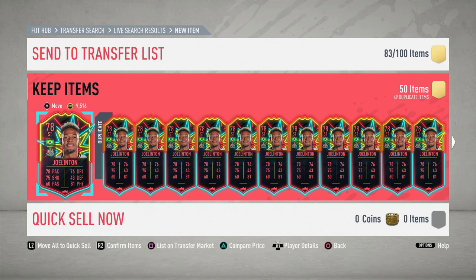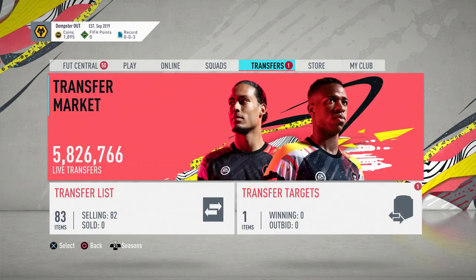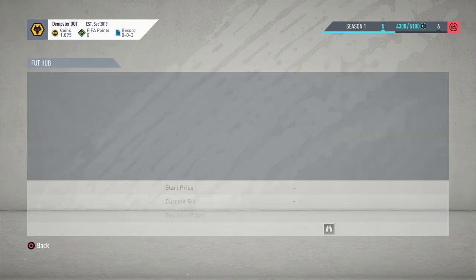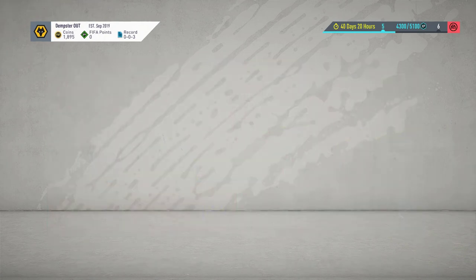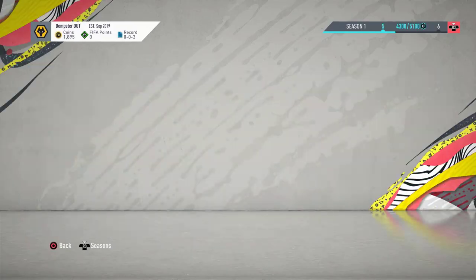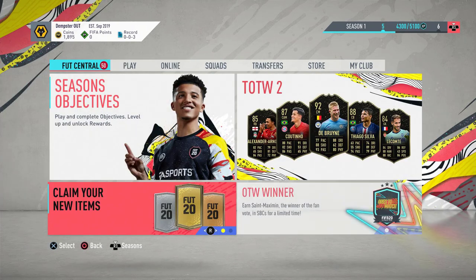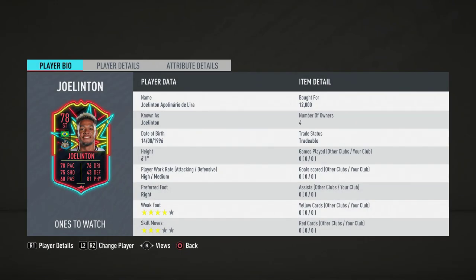Welcome back to a brand new video. What I've done is gone out and invested in Joe Linton — I posted it on my Twitter as well if you want trading tips. I've gone absolutely mad and bought like 70 Joe Lintons. He plays tomorrow at half past four against Leicester, so my plan is to pay no more than 12k for him. As you can see here, most of them are 12k.